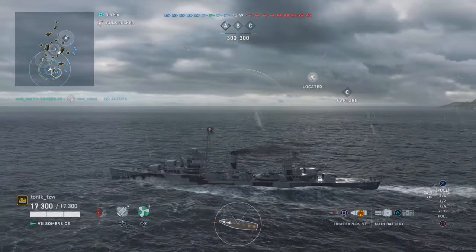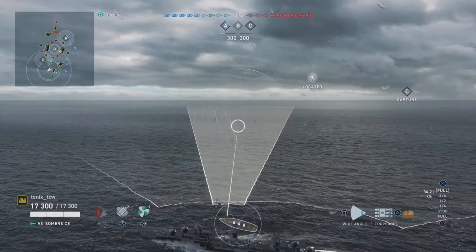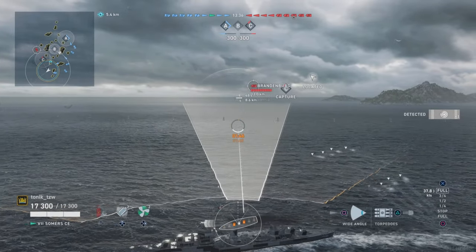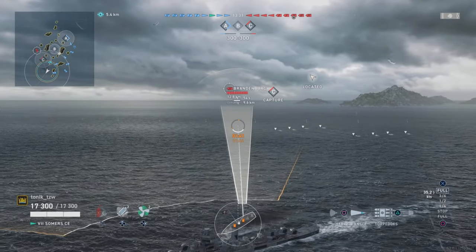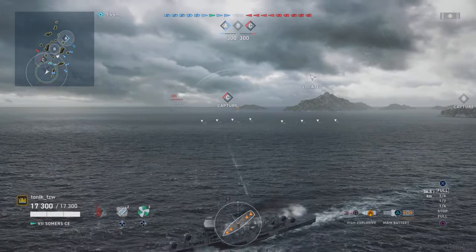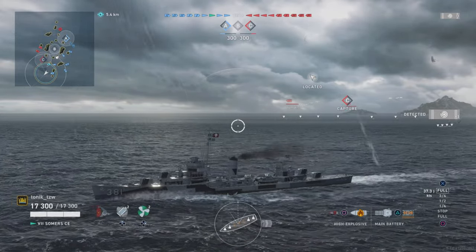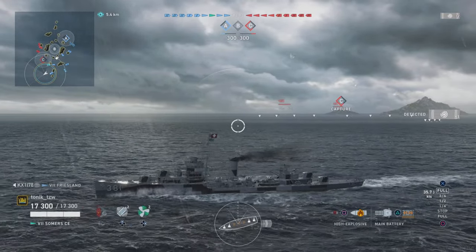Why Wargaming didn't expand the map to make B a full-size cap, I don't know. You'll notice I have the located icon on the right side of my screen, which means there is a ship using Vigilance or Perceptive out there. I am going fishing with early torpedoes because red team are on the cap. I'm also running Perceptive and I can see the approximate location of the closest ship, though I don't know what's out there yet.